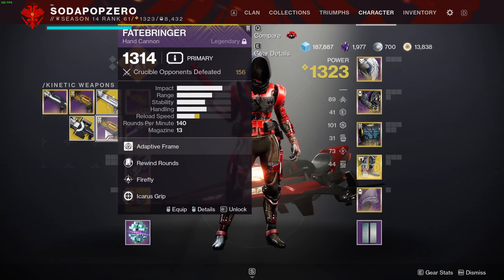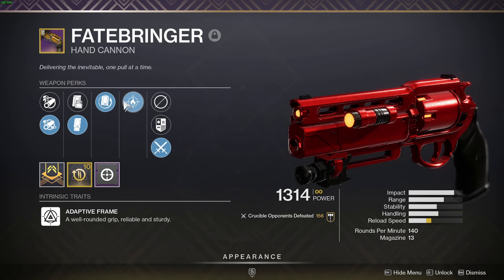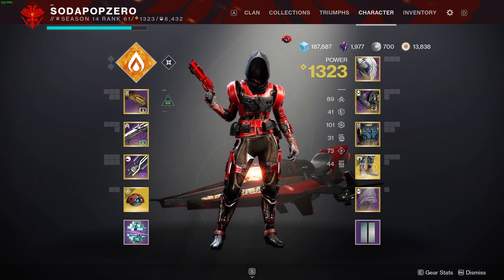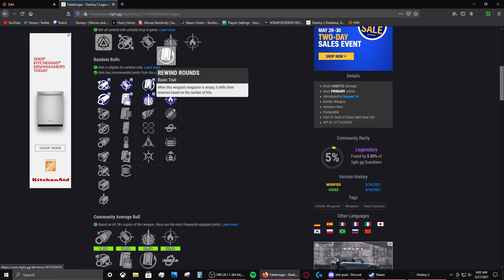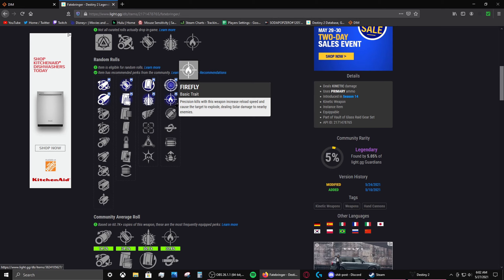I did get other rolls that are pretty okay, but I definitely want to get better rolls of this hand cannon. Speaking of which, let's go to light.gg. If I had to choose my personal best god roll: Full Bore, Accurized Rounds, Rewind Rounds, and Kill Clip. But Firefly is also pretty good too.